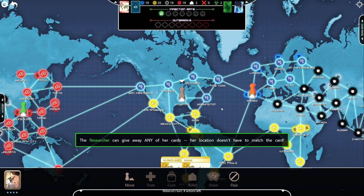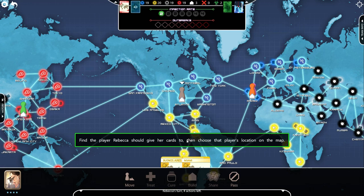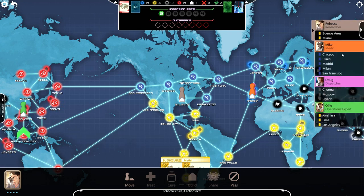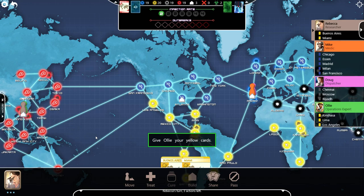The researcher can give away any of her cards — her location doesn't have to match the card. She just has to be in the same city as the person she's sharing with. Rebecca currently has two yellow cards to give. Who should she give them to? Remember, a player needs five cards of the same color to cure that color's disease. Find the player Rebecca should give the cards to, then choose that player's location on the map. Rebecca and Ollie were both at research stations — a player can move directly from one research station to another.